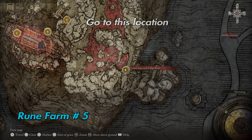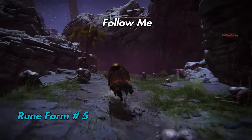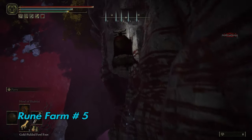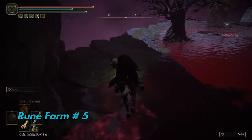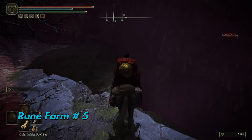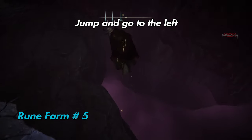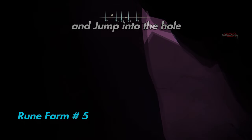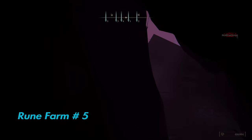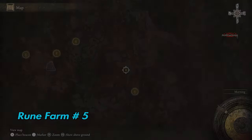Runes farm number 5 — let's go here. Once you're here, jump and go to the left, then jump again into the hole. For me this is the easiest and fastest of all of them. Now go back to the site of grace and keep repeating as much as you can.